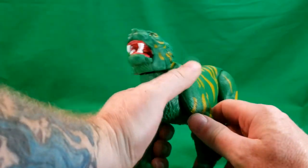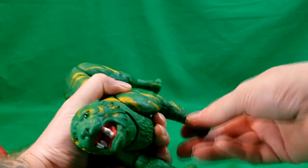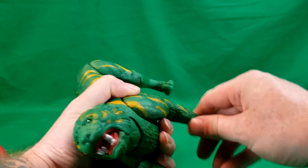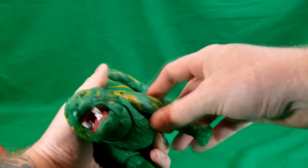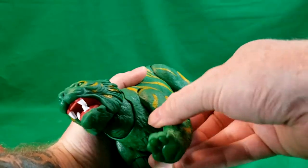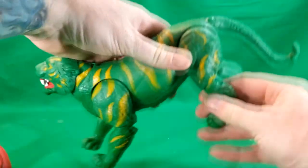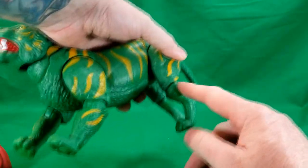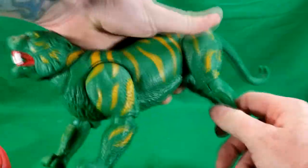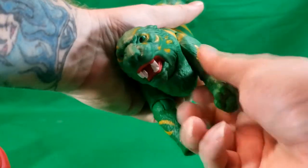His front legs have a hinge peg, so they can spin around at the knee as well as move up and down, and at the joint they move back and forth. The back legs are the same way, only the hinge is in the opposite direction and they can move a little bit further back.